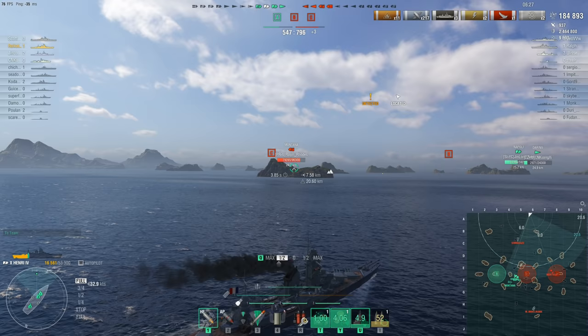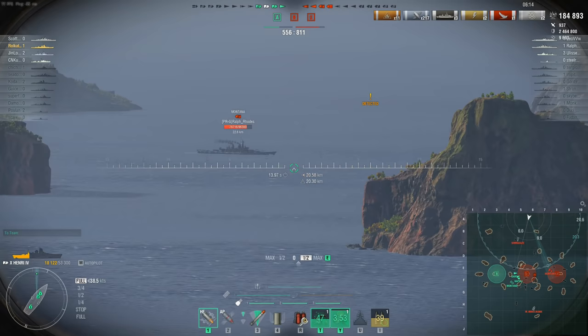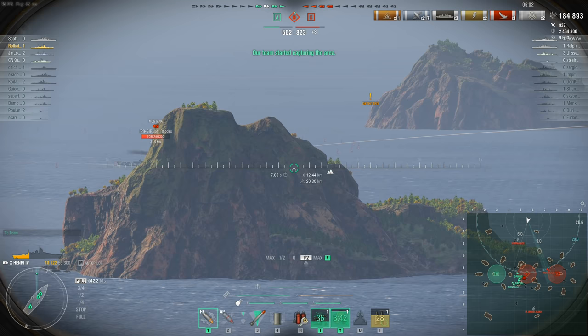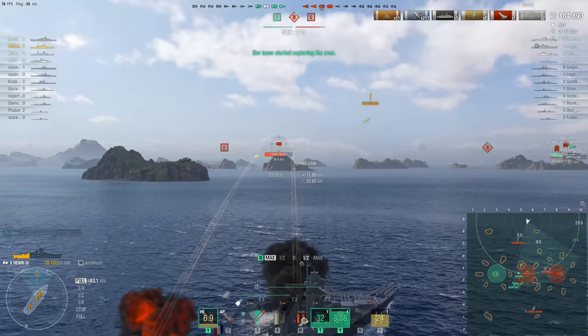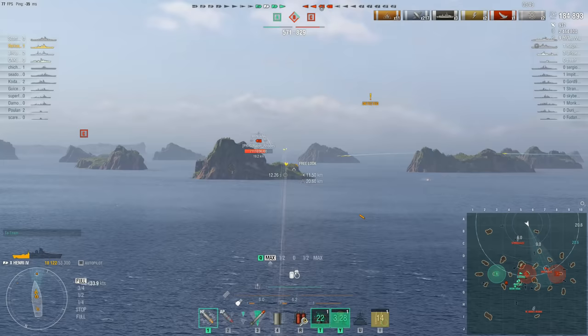But you don't want points-neutral exchanges when you're behind on points. If you're wondering what's going on over there with the Daring and the Napoli, who seem to be allergic to getting into that central cap — the problem it turns out is that the Montana over there can see them. And the reason the Montana can see them is because the enemy submarine is in that cap circle and he's keeping them both spotted. The enemy carrier's doing a pretty good job of keeping them spotted as well, but the Daring's decided to go for it, which was incredibly brave of him.